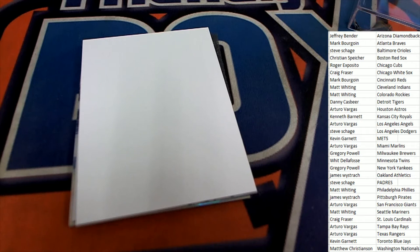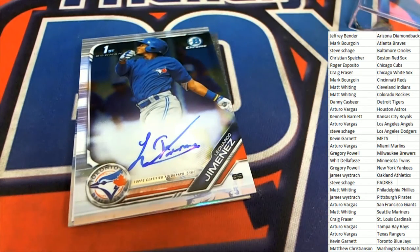Nice Perez — very nice Perez. That is Danny C's hit. Next up in the box break — it's a Toronto Blue Jays hit. Very nice, Kevin G. Kevin G's in the house!